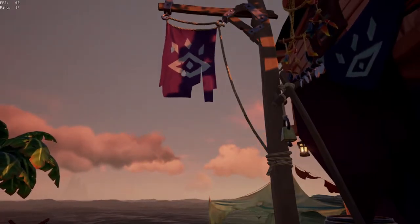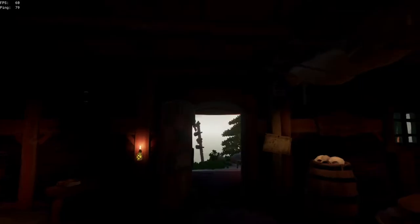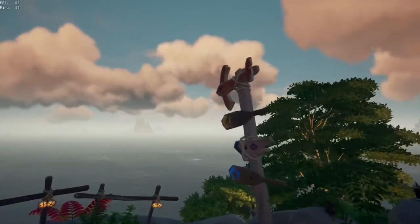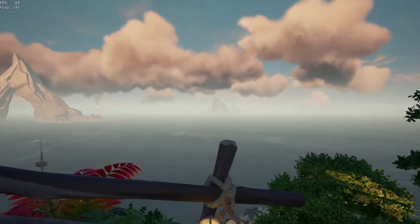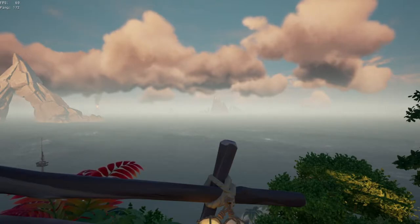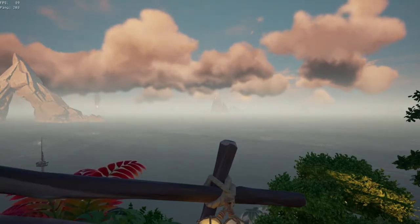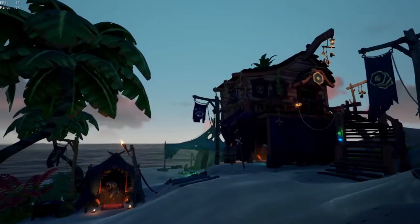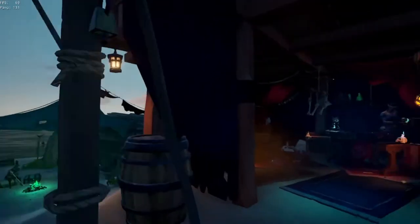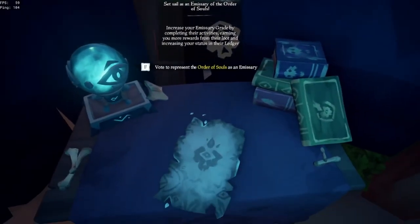So we are going to be starting off with Order of Souls for our first faction. When we first get into the game, we're going to want to do ourselves the favor of spawning at Ancient Spire Outpost, because we are going to the Devil's Roar for Order of Souls. We are then going to go find the Order of Souls tent and find the Emissary Flag, and we are going to raise it.